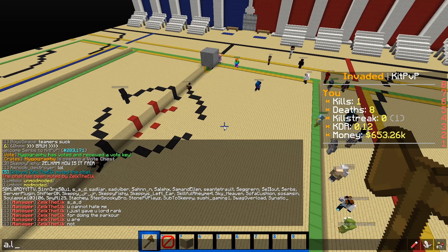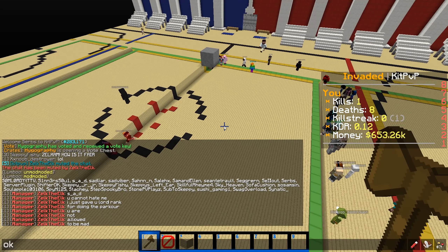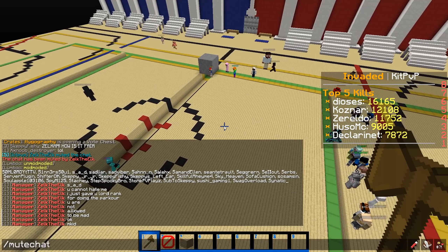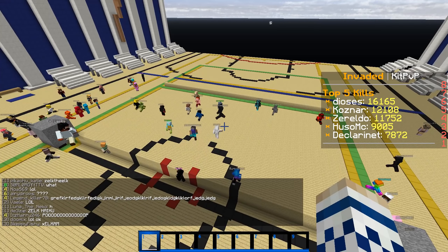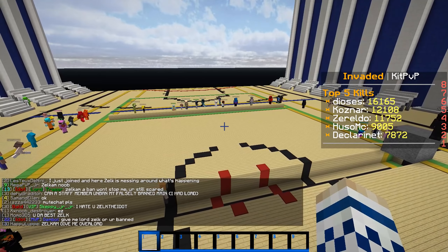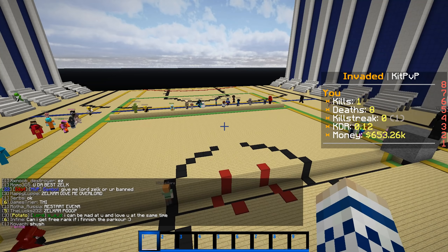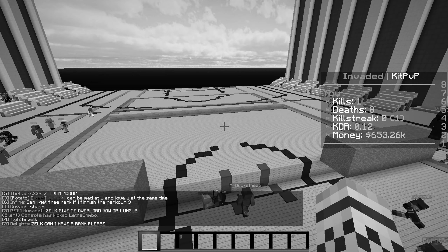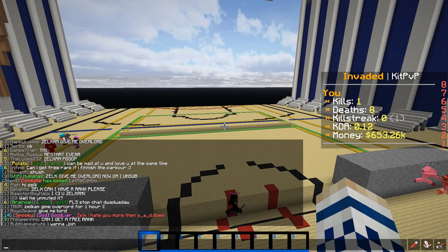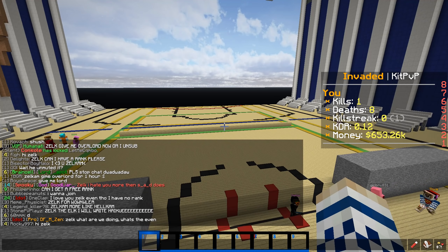He did my parkour at spawn so I gave him Lord rank. You cannot be mad when I just gave you a free rank. That's totally how it works — I do one nice thing and now it's illegal for you to be mad. I can be mad at you and love you at the same time. If that isn't a broken relationship, I don't know what is. It's like Stockholm syndrome or something.